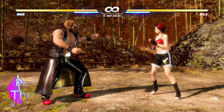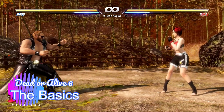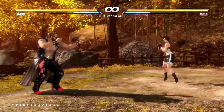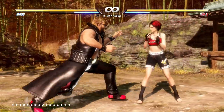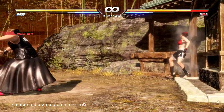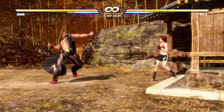Let's start with the absolute basics. Dead or Alive 6 is a 3D fighting game, so you have full 3D movement — you can go in and out of the background. Each stage is defined in its own certain ways to have its own special boundaries and special gimmicks. You have to watch out for walls, that kind of stuff.